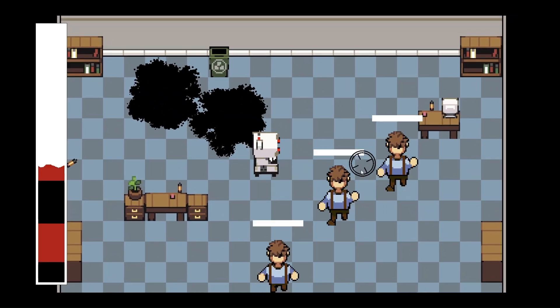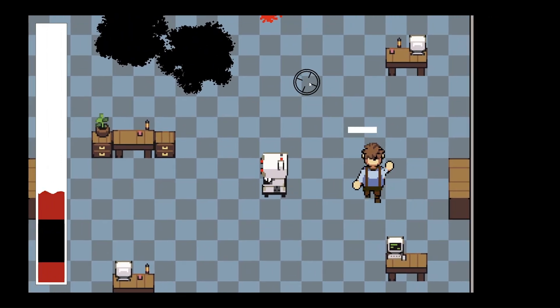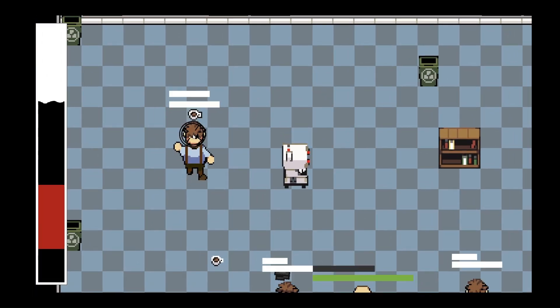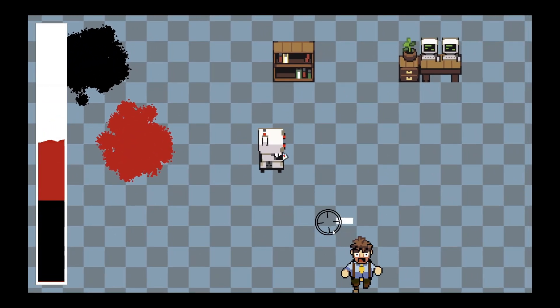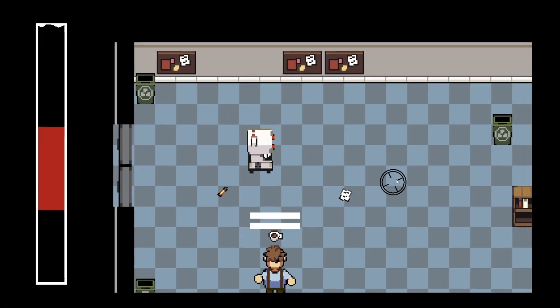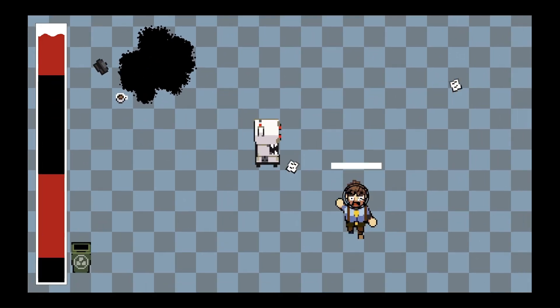Let's rewind back to the summer of 2023. Me and my friends were cooking up our game called Revenge Incorporated with a K for the Game Maker's Toolkit Jam of that year. This event is basically a huge competition that takes place every summer where individuals or small groups of developers put together a game over a couple of days to fit a theme. That year, it was role reversal.